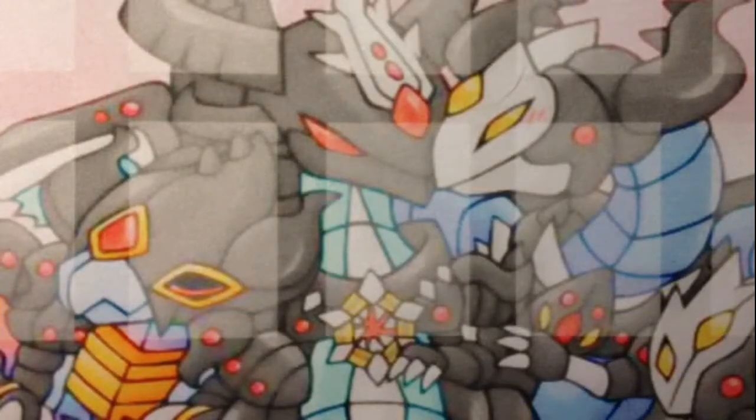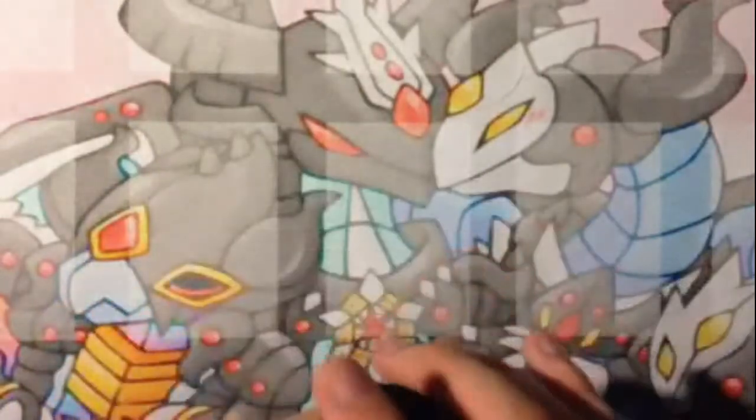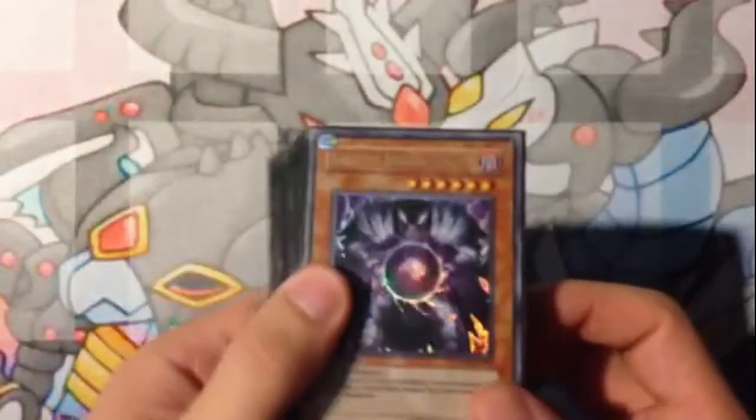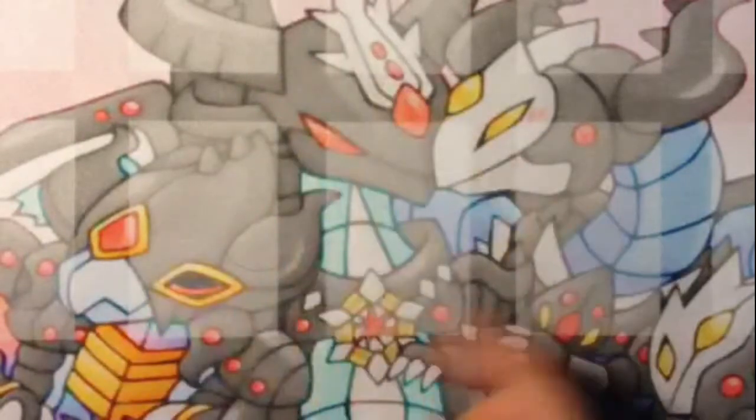Hey guys, Quentin here from My Name Is Yugioh, coming at you with another deck profile. Today I'm going to be doing my Macro Monarch deck profile. I've been getting a lot of requests to upload my updated version of it, so we'll go ahead and do that. And thumbs up for my awesome mat here — it's the Evilswarms, all baby Evilswarms: Kerykeion, Bahamut — they're all babies and they're all cuddling.